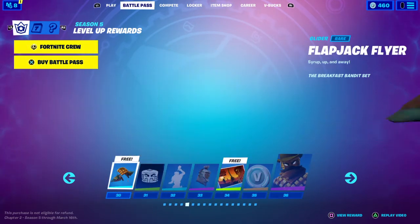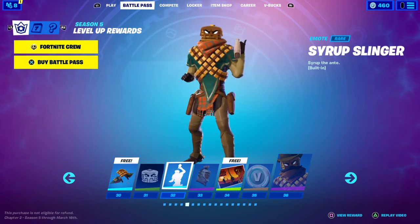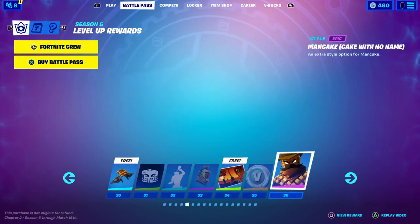We have like syrup and we got my favorite skin so far — the big boy flapjack. He's pretty cool. Pretty trash glider though. Syrup Slinger — kind of cool. I have like Flapjack League — I butchered that name.